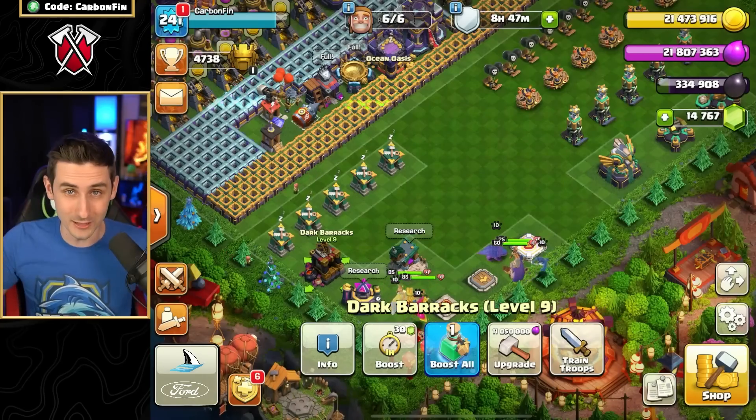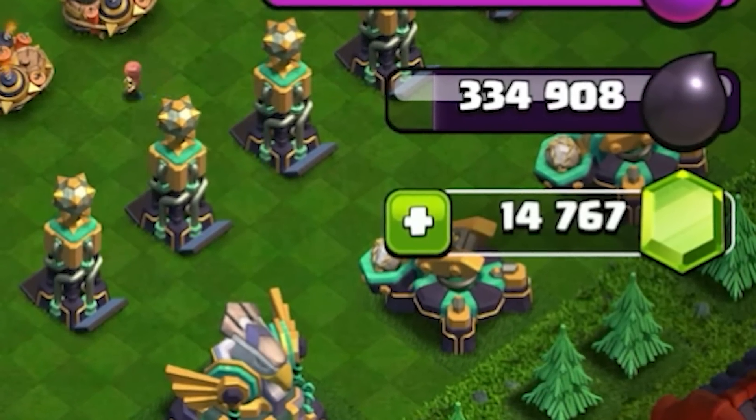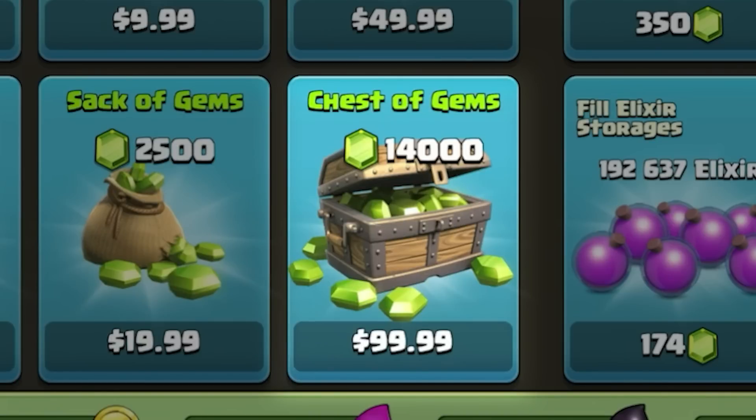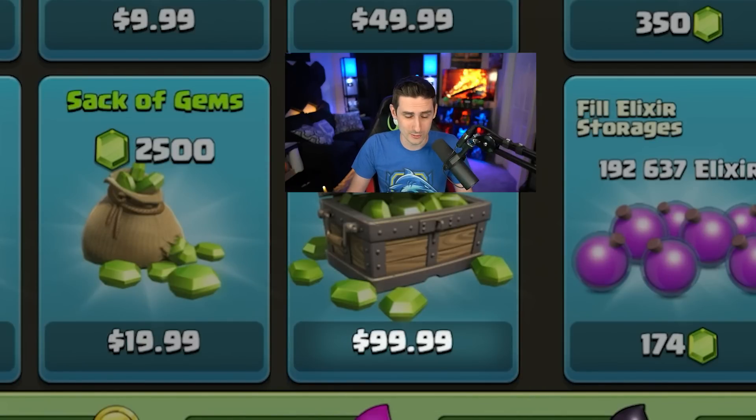So we're going to be going through everything today — 100,000 gems. I'm currently at 14,767, I've been saving up a little bit. We're going to go into the game and we can buy a chest of gems for 14,000 gems for $99.99 — basically a hundred bucks.